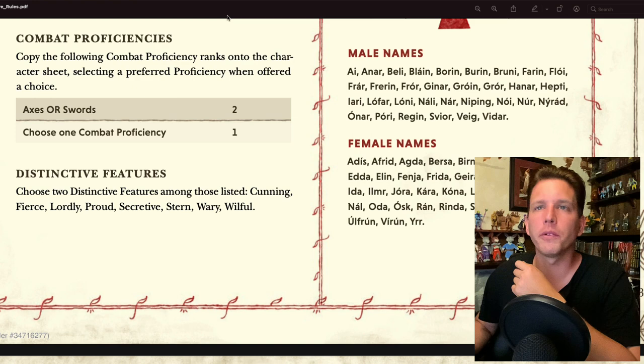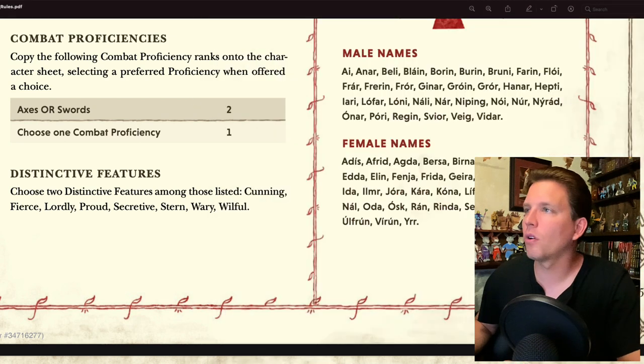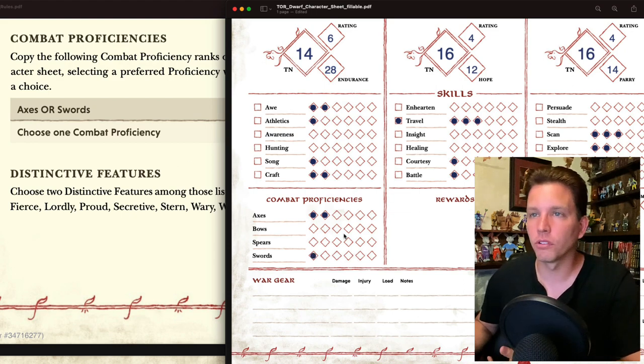For combat proficiencies, I copy the ranks onto the sheet and select a preferred proficiency when offered a choice. Axes or Swords — both at a rating of 2. I'm going to go axes, because after all, it's a dwarf. Then the other combat proficiency would be swords.